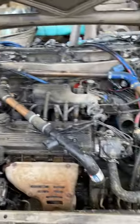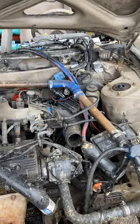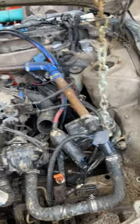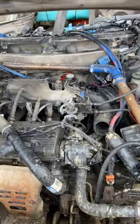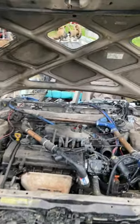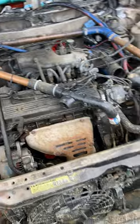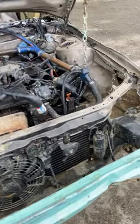Another thing I run is something called Water Wetter in the cooling system. Most of the derbies I run don't allow antifreeze — you have to run straight water. Water Wetter is a product in a small red bottle you can get right at AutoZone, and it helps reduce the temperature of the coolant by about 20 degrees. I do leave the radiator and AC condenser in the front just as extra material to help protect the engine — if I took it all out it'd be a straight shot right at the engine block.